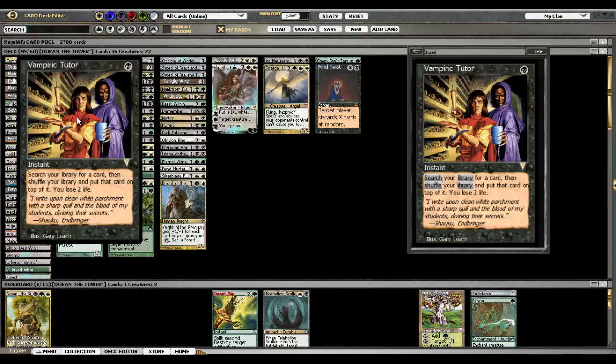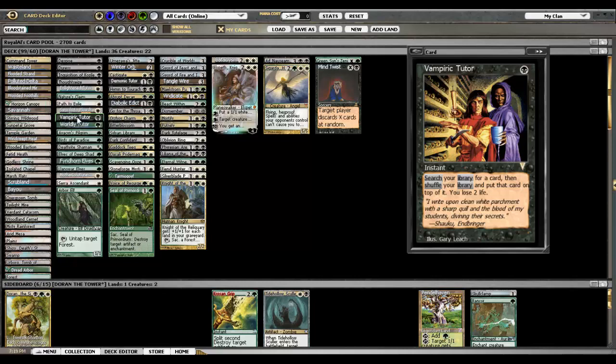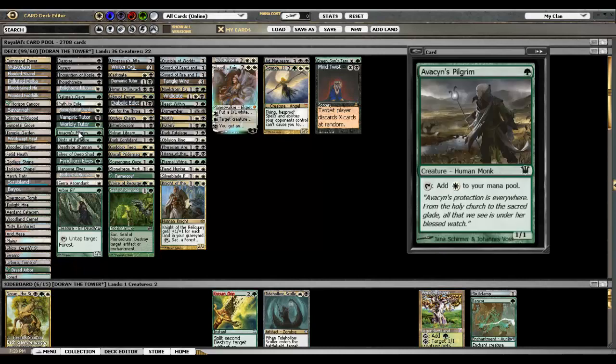Vampiric Tutor — the thing about tutors in this deck is sometimes I have them and I don't really know what I want to get, what's the best card for the situation. But it's definitely powerful to have it. Same with Worldly Tutor — I usually will just get a Dark Confidant with these cards if I can, because he makes up for the card disadvantage you take when you play the spell, and he starts to take over the game with card advantage.